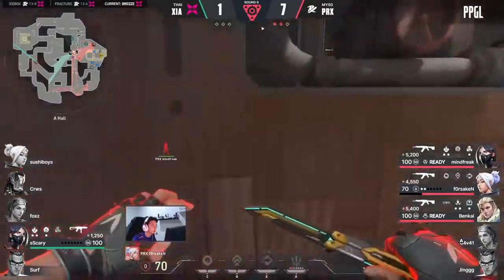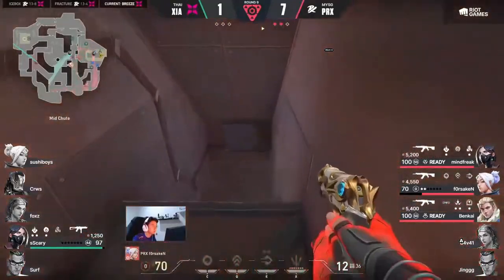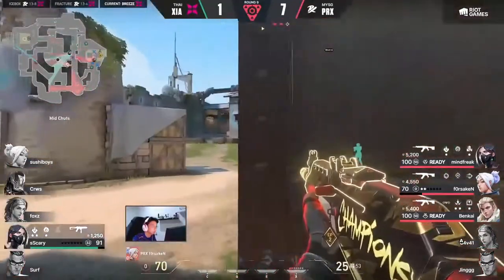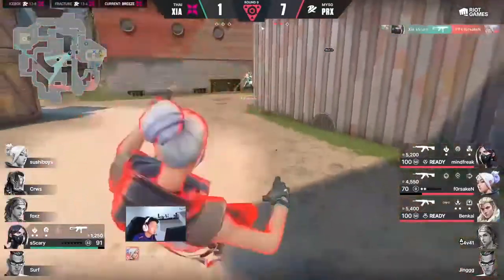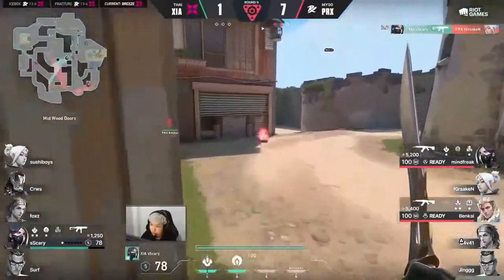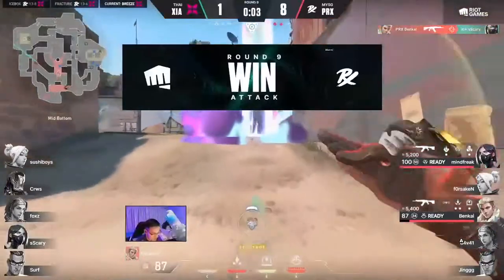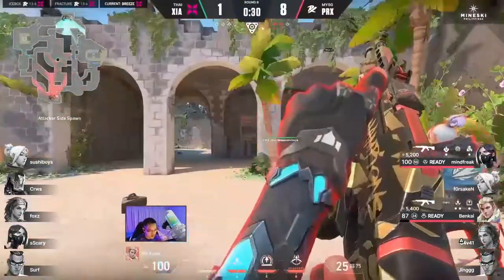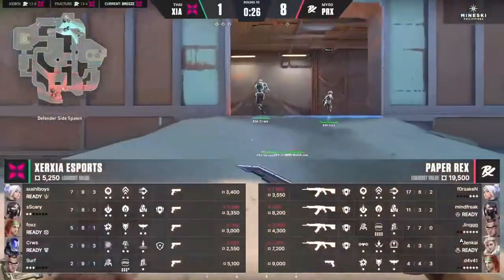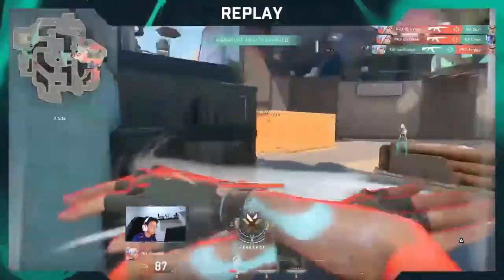Scary is going to be looking for an exit kill, but how much more space do you give Paper Rex if you want to get back into this game? It's going to be a two-versus-one at the close of this round. At least he shuts down Forsaken — that's going to be an upgrade for a Vandal next round. Actually, no — Benkai is going to get there. Ultimate territory again for the guys in the server right now. If you're thinking about how to get back into this game for Zersha...